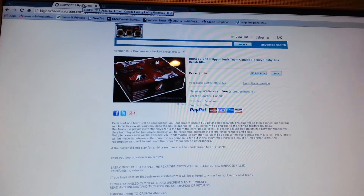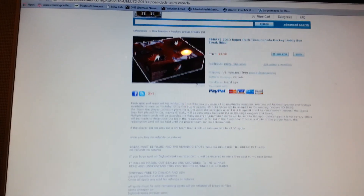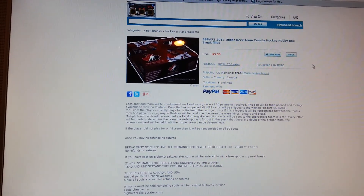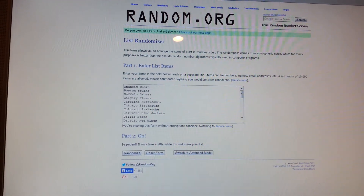What up guys, bigboxbreaks.ecreator.com group break number 71 — Team Canada box breaks. If you bought on this site you are entered to win a free spot in my next break, only if you bought on this site, not on eBay.